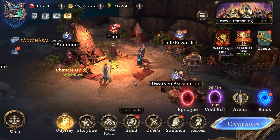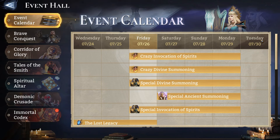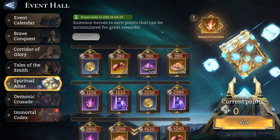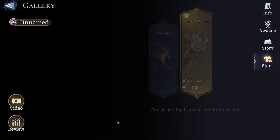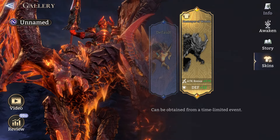Hey guys, Banana Lark here, and welcome back to another Watcher of Realms video. So we're back with Friday summons, and we have the Hardsuit and Glacius banner, which is on right now. We also have the Ajax skin, which is kind of disappointing because it's pretty high-end in terms of reward — 1,900 points on Spiritual Altar.